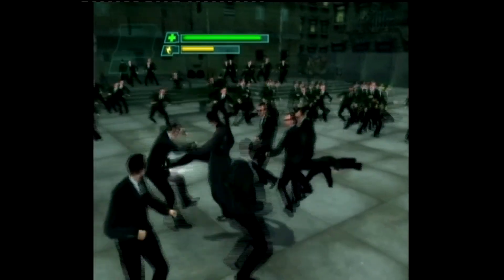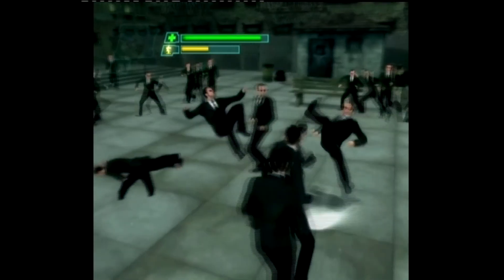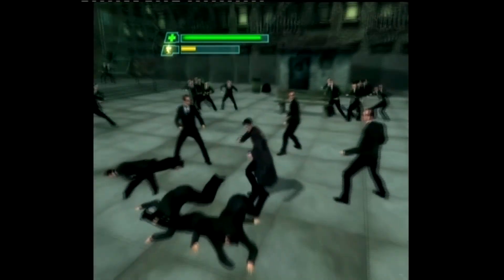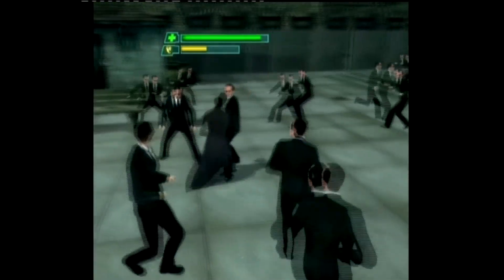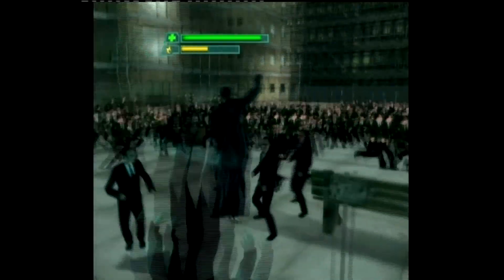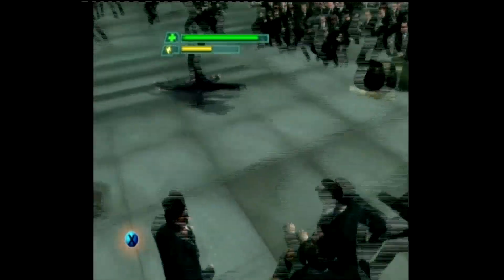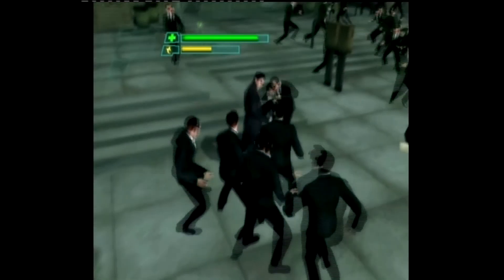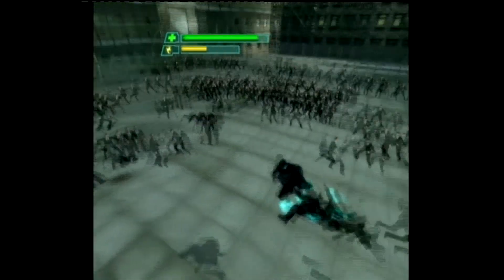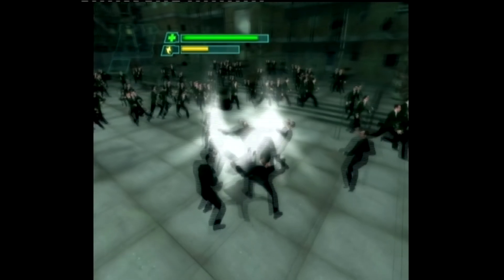They kind of cheat a bit because you only essentially fight about half a dozen characters at once while everyone else stays in the background. It's almost like a 70s Kung Fu film where people queue up nicely in line waiting to give you a pasting. The whole purpose of this level, apart from kicking ass, is there are four different exits around the arena which the agents keep flooding out from. You've got to chuck some of the agents into the buildings so they smash and collapse, so they can no longer come streaming out. Once you've done all four entrances, the level is over.